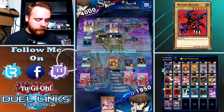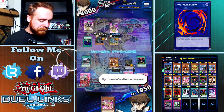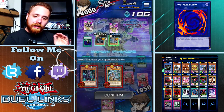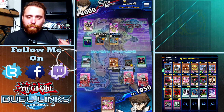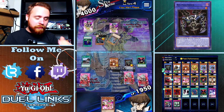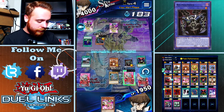This guy's got to have Mirror Wall face down - he's got to have Mirror Wall face down. I'll activate Relinquished's effect. The one good thing about having Metal Morph face down is that even if he does have Mirror Wall, while he's going to cut my attack points in half, I'm still going to cut his attack points in half or at least add them to my life points.